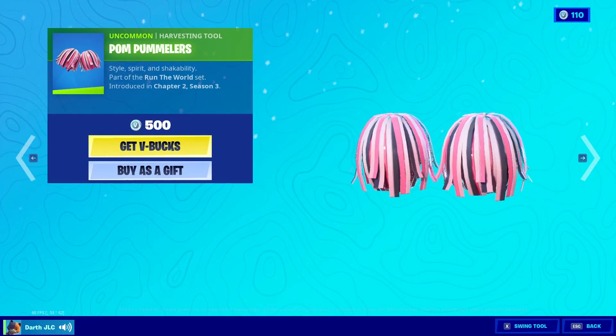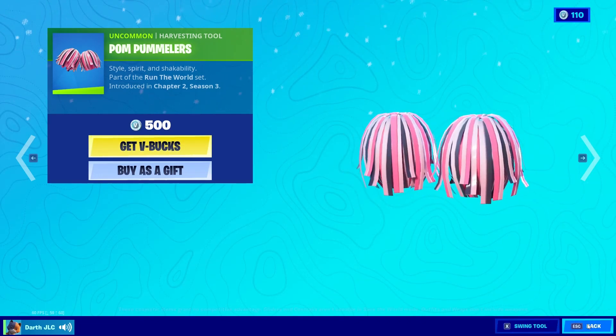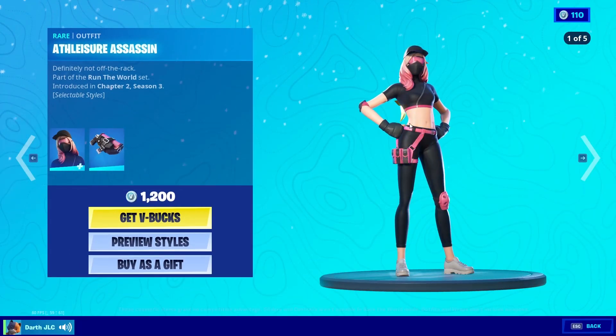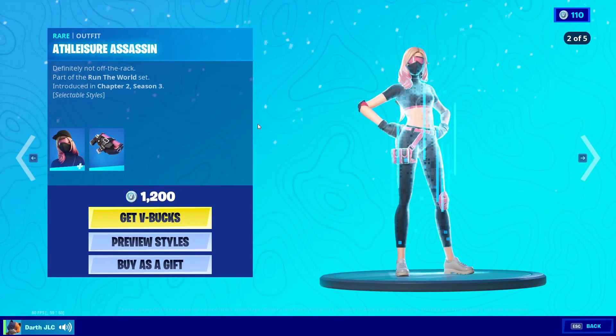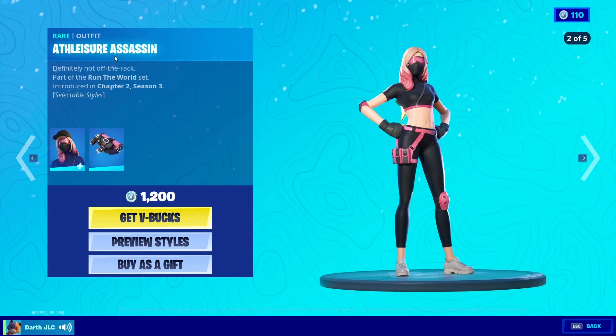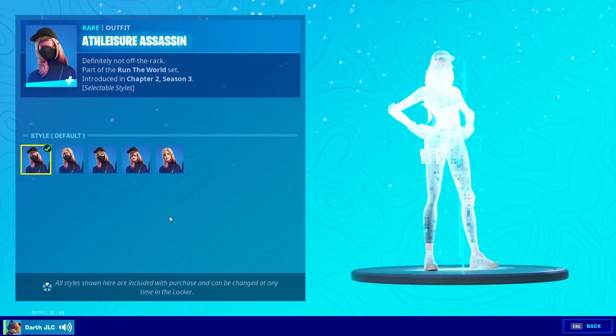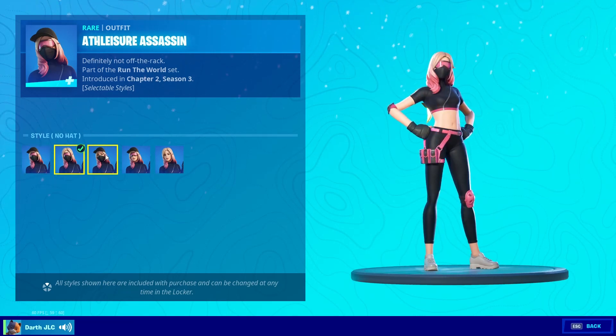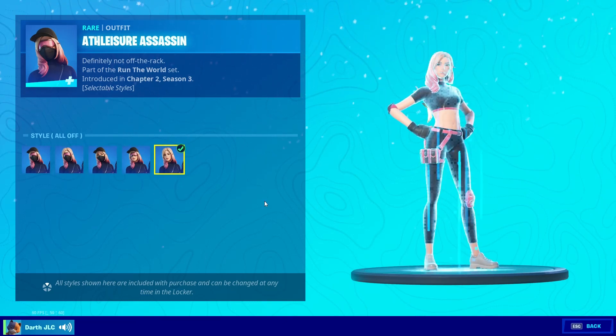These are actually kind of cool — pom pom thingies. Honestly, I'm not even gonna try to say the name of this one, I'm just gonna go with 'assassin.' She has a bunch of styles that you can customize — it's like the Diamond Diva, but without the diamond.